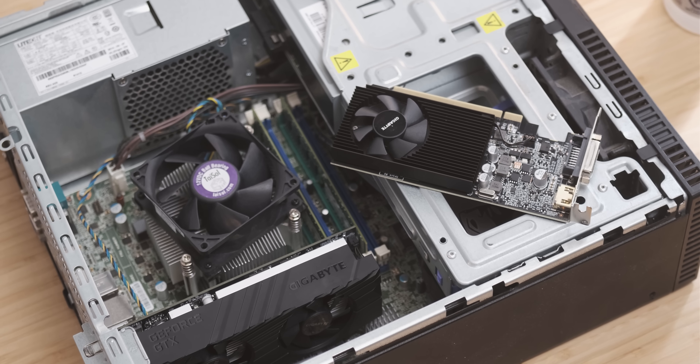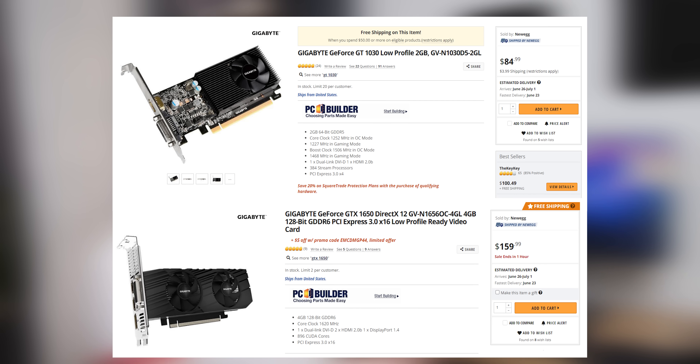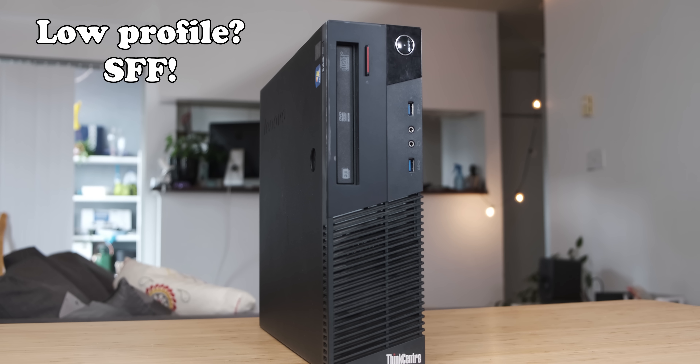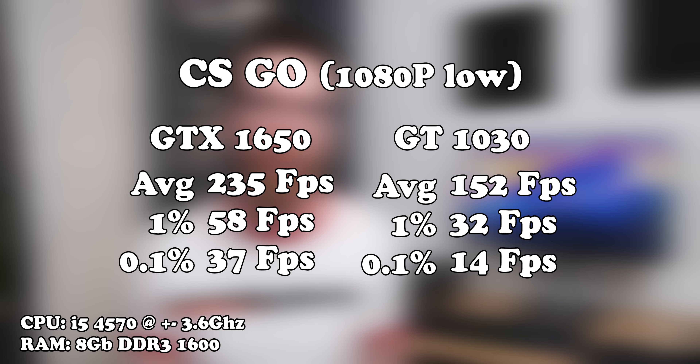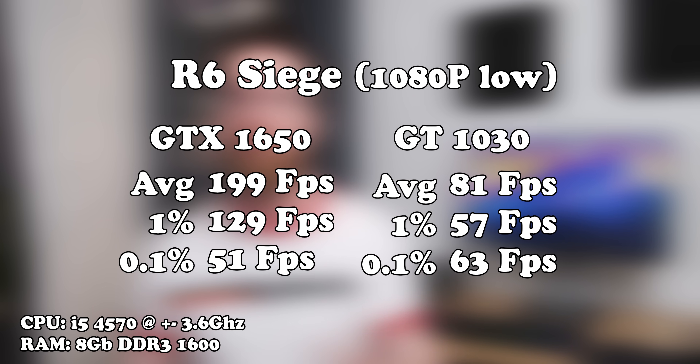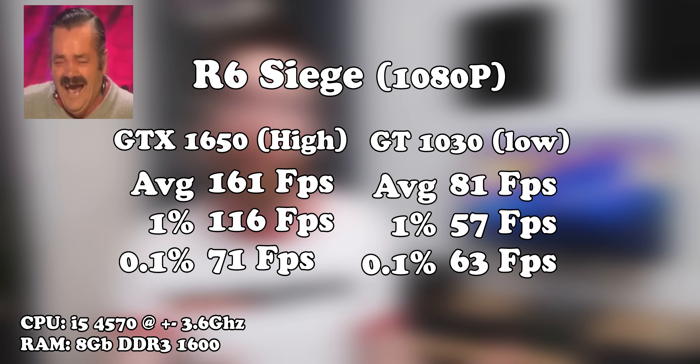I'm going to quickly compare the GTX 1650 to the GT 1030, because I think it's interesting to see how much more performance you get for about double the money, and whether it's worth getting a 1650 over a 1030 for these low-profile office PC systems. Getting straight into a couple of esports titles: when it comes to CSGO, the difference isn't that massive, but I think that's down to CPU bottlenecks. Because as you can see with Rainbow Six Siege, the difference is pretty huge at low settings. And when you run the game at high settings on the 1650, you're still getting double the frame rate compared to low settings on the 1030.